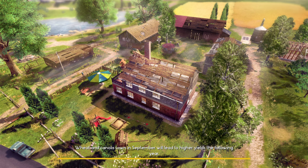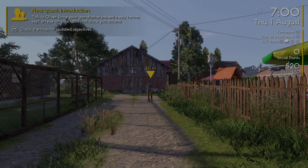We have beehives now that can generate honey that you can sell and also use in recipes. There's drone racing — there's a racing drone and a regular drone that you can buy.